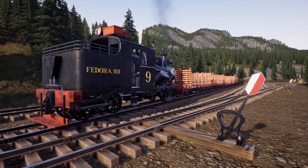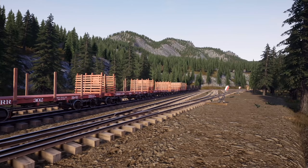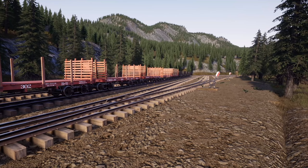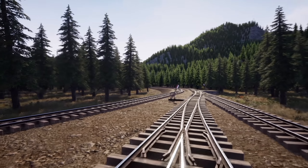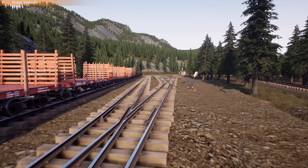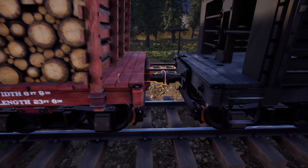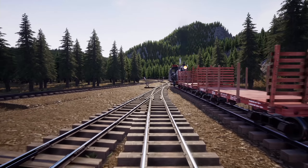Howdy folks, welcome back to Railroads Online! Today we're down here at the smelter yard. I'm dropping off these empty cordwood cars, and then I want to go get the hoppers. Today's plan is to head up to the iron mine, get the hoppers full of iron ore, and bring it back down to the smelter because we need to make rails. I've got my beam car train sitting over there — I need three cars full of rails but I have a grand total of two rails.